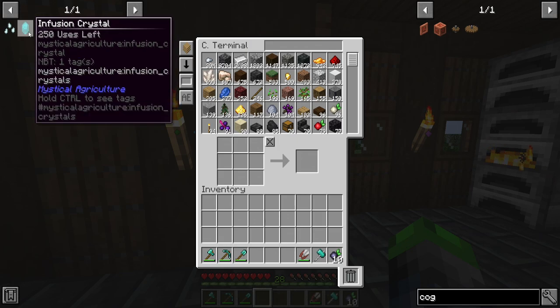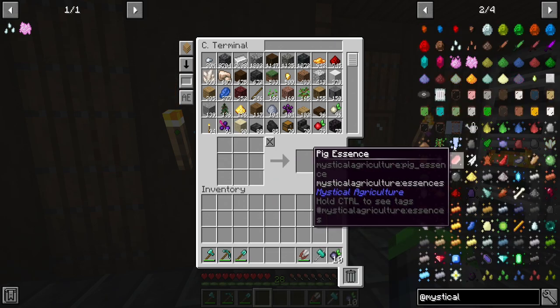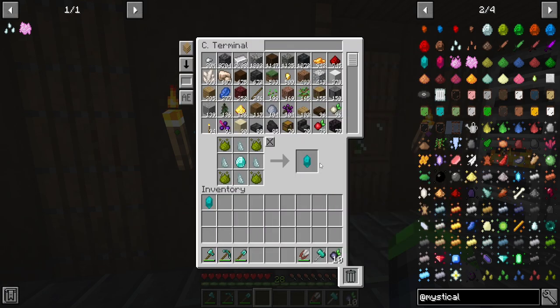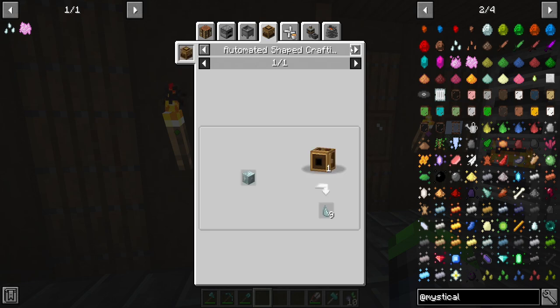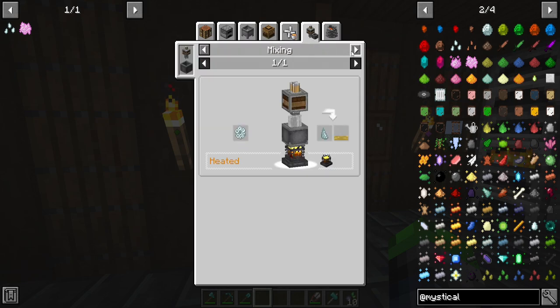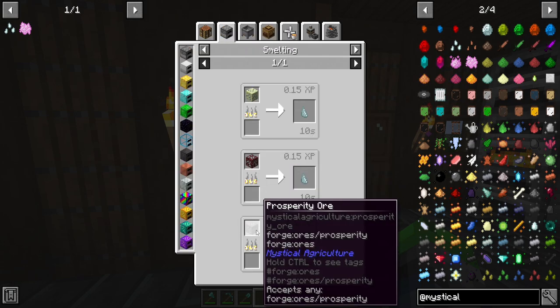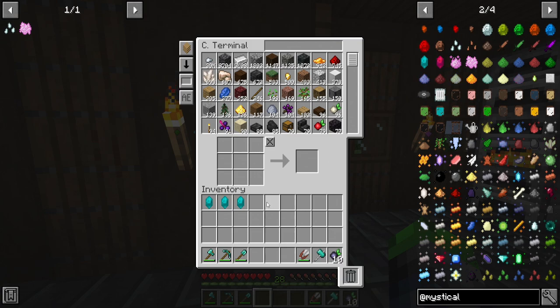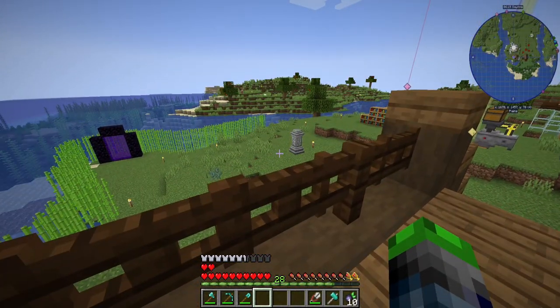We already made the infusion crystal. We should probably make a few more - thinking two or three more. We only get 250 uses. Oh no - we're out of prosperity shards. How do we get these again? Prosperity ore. We can make a prosperity bee. We're going to need to make more of those. I guess I'm going to have to do a little bit of mining. I'm going to go for like a 30-minute mining session - maybe watch a Witcher episode since season two is out. We're going to go mining, get some prosperity shards. We'll be right back.